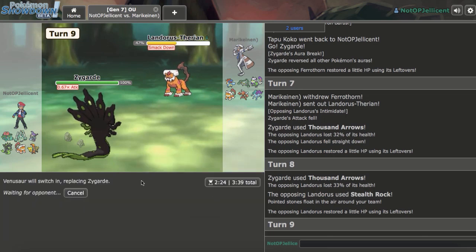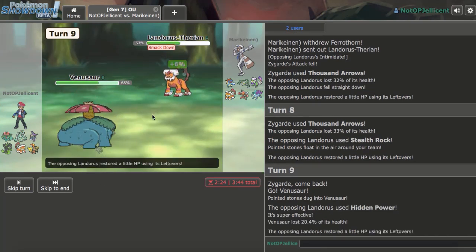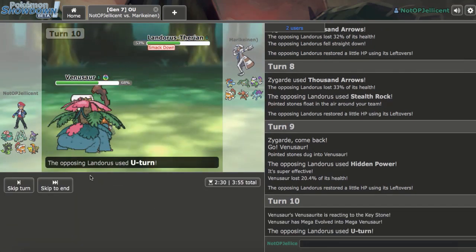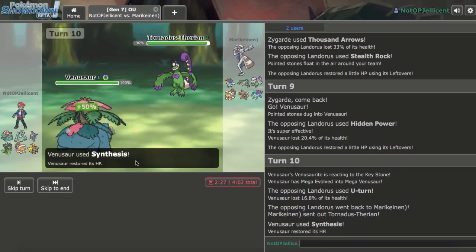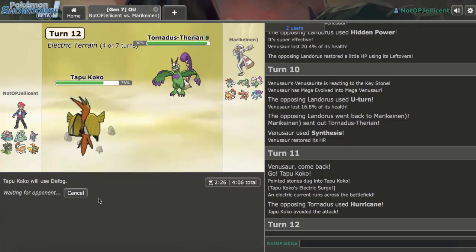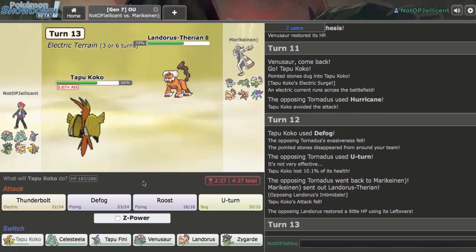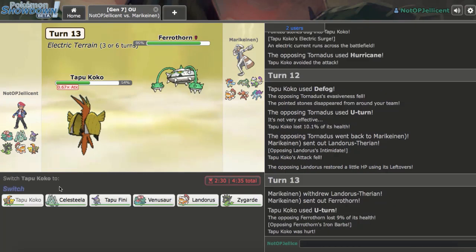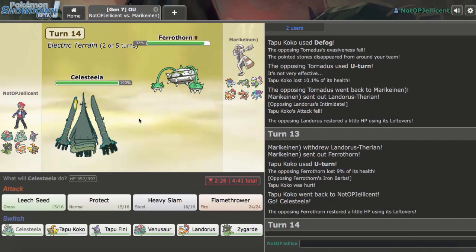I bring in Venusaur as he goes Scizor or Suicune. He goes HP Ice on Lando — I Mega Evolve and go for Synthesis. He uses U-turn and brings in Torn, forcing me to Synthesis again. I go back to Koko on the Hurricane, then Defog the hazards away. I know his Lando is Defensive. I decide to make Celesteela my primary play this time since it was costly last time. I go for Flamethrower, expecting Tornadus again.